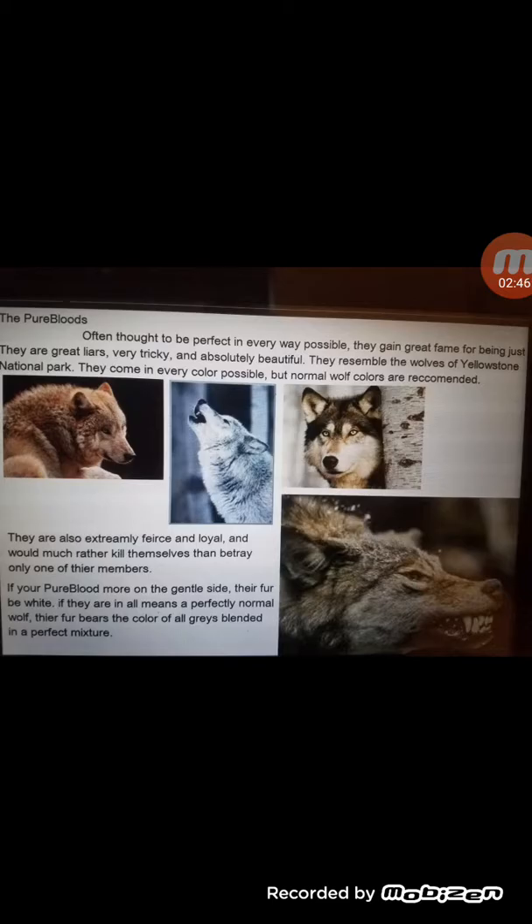The pure bloods — often thought to be perfect in every way possible, they gain great fame for being just that. They are great liars, very tricky, and absolutely beautiful. They resemble the wolves of Yellowstone National Park in every way. They come in every color possible, but normal wolf colors are recommended. They are also extremely fierce and loyal, and would much rather kill themselves than betray one of their members. If your pure blood is more on the gentle side, they're Furby White. If they're in all means a perfectly normal wolf, they're the color of all grays blended in a perfect mixture.